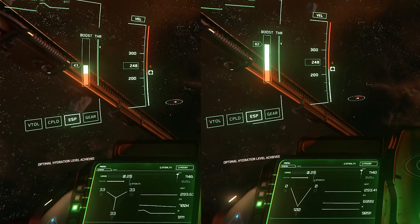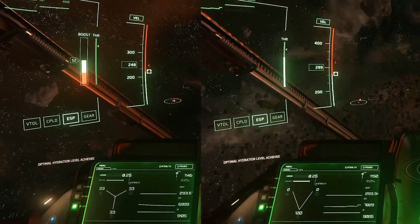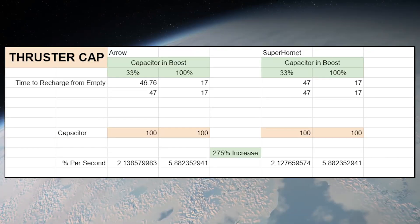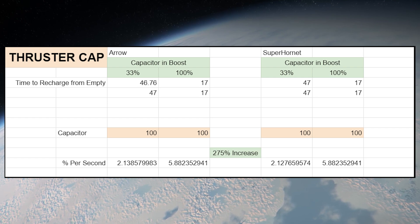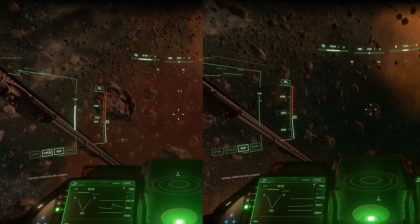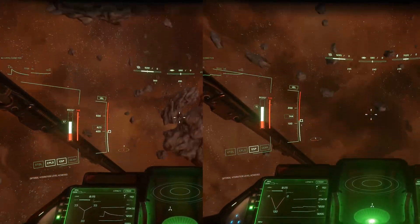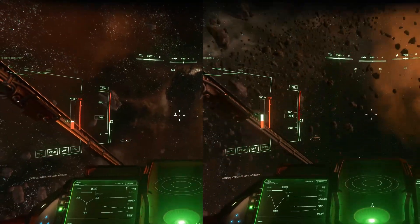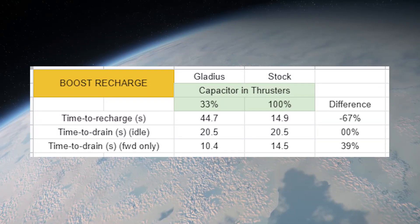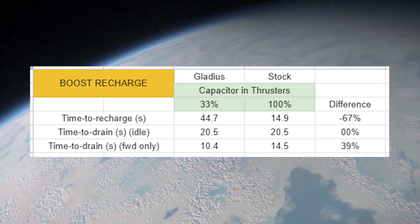Allocating power to thrusters will cause this boost pool to recharge faster after you have depleted some of it. LF's testing found that thrusters recharge 3 times faster with power allocated to 100% thrusters when compared to the neutral 33%. Additionally, allocating power to thrusters reduces the boost cost per second when boost is enabled. Our testing showed that a ship thrusting forward at maximum burned boost 39% slower with the power triangle at 100% when compared to the neutral power allocation.